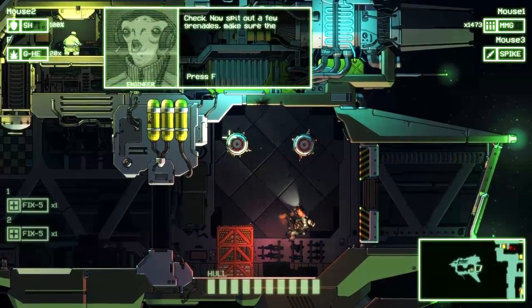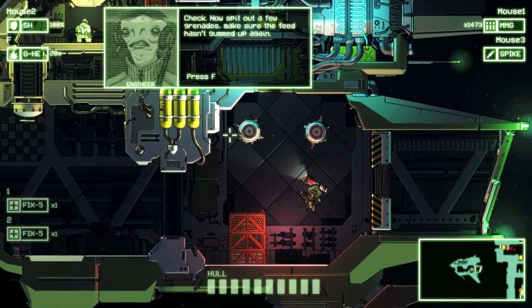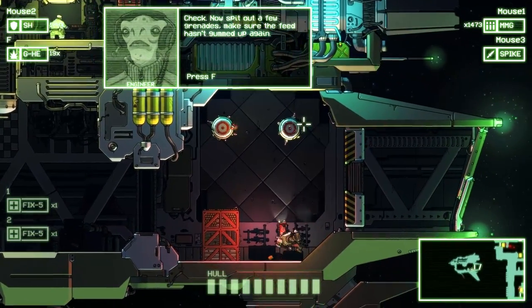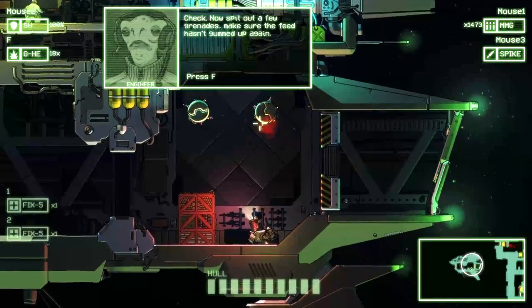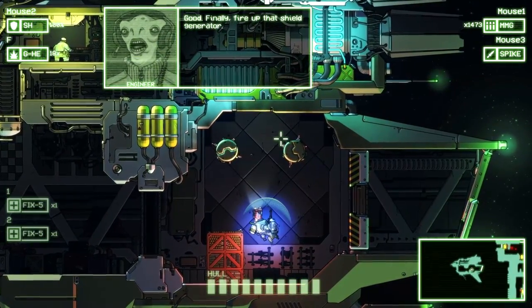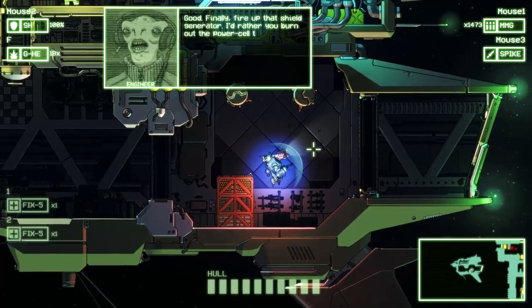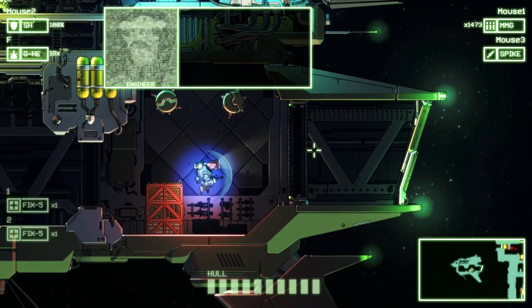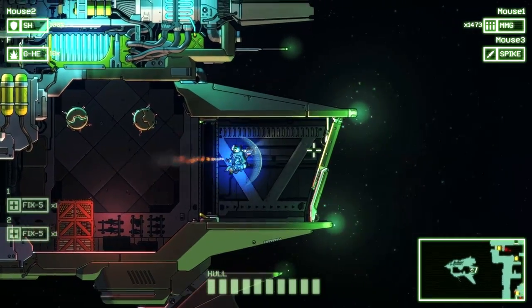Now spit out a few grenades — make sure the feed hasn't gummed up again. That guy just scratched his butt. You should not be scratching your butt while we're chilling right now. There's some grenades. Finally, fire up that shield generator. I'd rather you burn out the power shield than bring my suit back with holes in it. There's a pretty good chance I'm going to bring it back with holes in it — just giving you a fair warning.